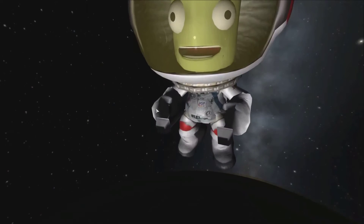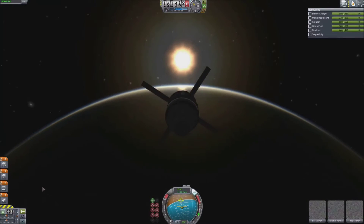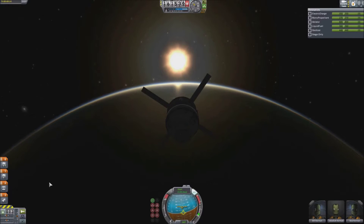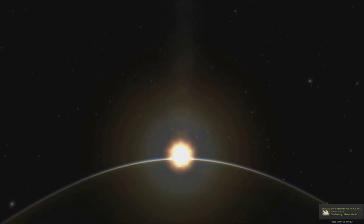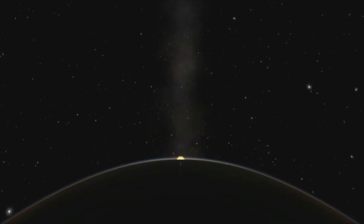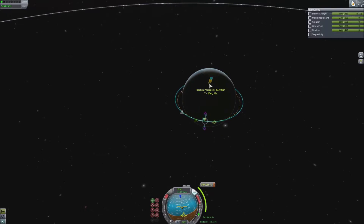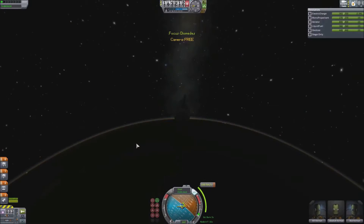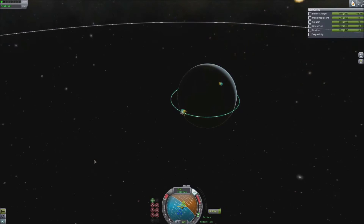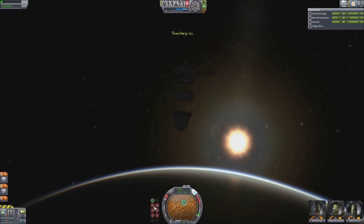Just look at this sunset here — coming down, reflecting off of Kerbin's atmosphere as it sinks behind. It looks just amazing. It's so cool the way the light is scattered in the atmosphere. One tip I do have for this mod: there is an options menu — I can't remember the function key you have to press to get it up — but you can tweak the amount of haze it has to sort of improve performance versus actual graphical fidelity, which is nice.